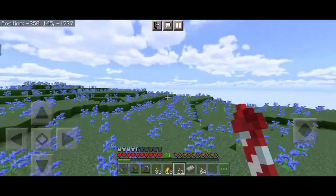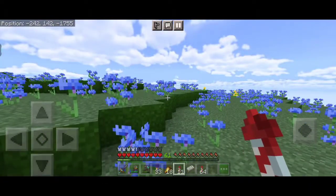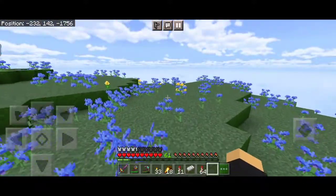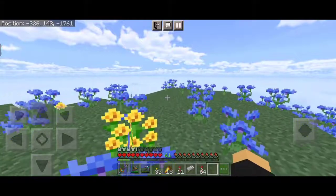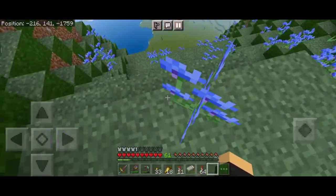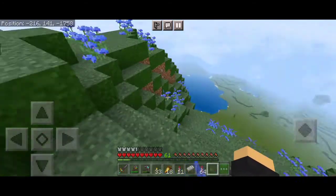Look at this - it's a blue flower biome! I think this is the meadow biome because it's the first time I've seen it with blue flowers. I usually see it with the white ones. I really like how my texture pack makes this place look filled with flowers - usually it's just one single flower every single block.